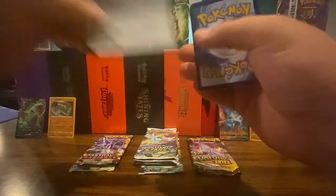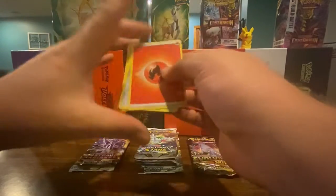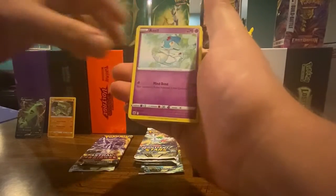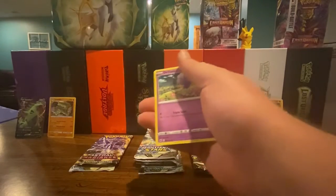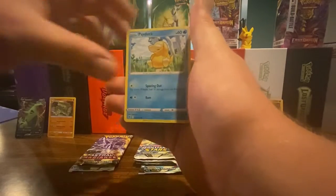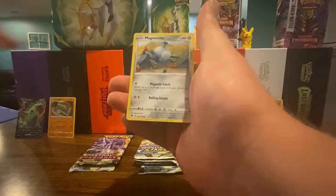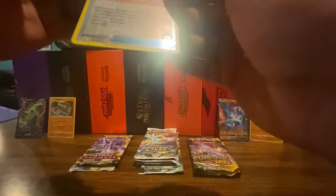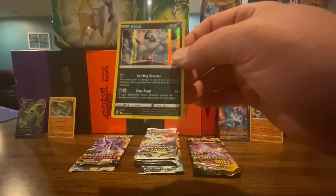Second Astral Radiance pack: code card, energy, Bisharp, Jirachi, Sheldon, Psyduck, Drifloon, Pseudobudo, Magnemite, Roxanne, Hisuian Heavy Ball as the reverse holo, and an Absol holographic.